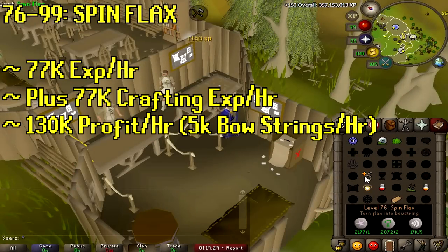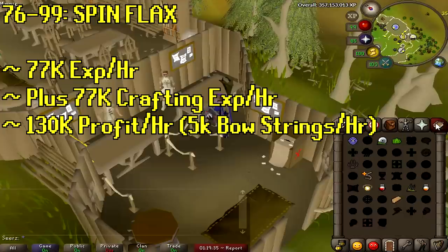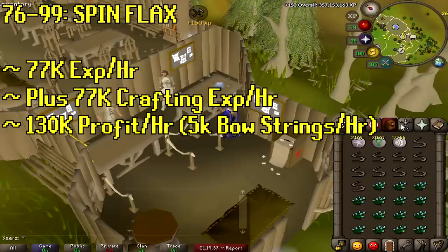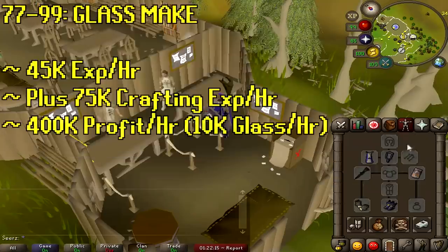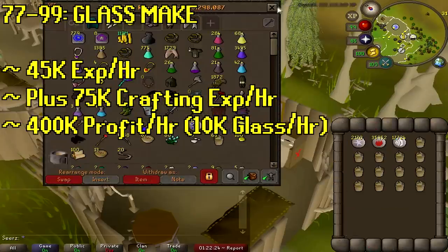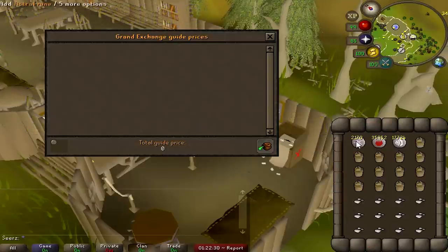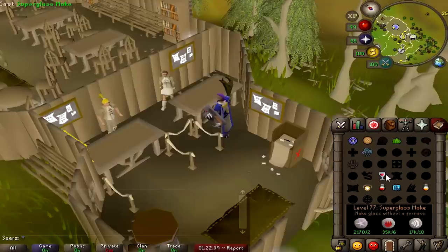At level 76 you unlock spin flax — it's 77k XP per hour plus 77 crafting XP, and about 60k profit per hour. You can make 5k bow strings an hour, really good for iron men. At level 77 you can do glass make — 45k XP per hour plus 75 crafting XP, about 400k profit, and you can make 10k glass per hour. Not as good as other methods but still decent, especially for iron men.